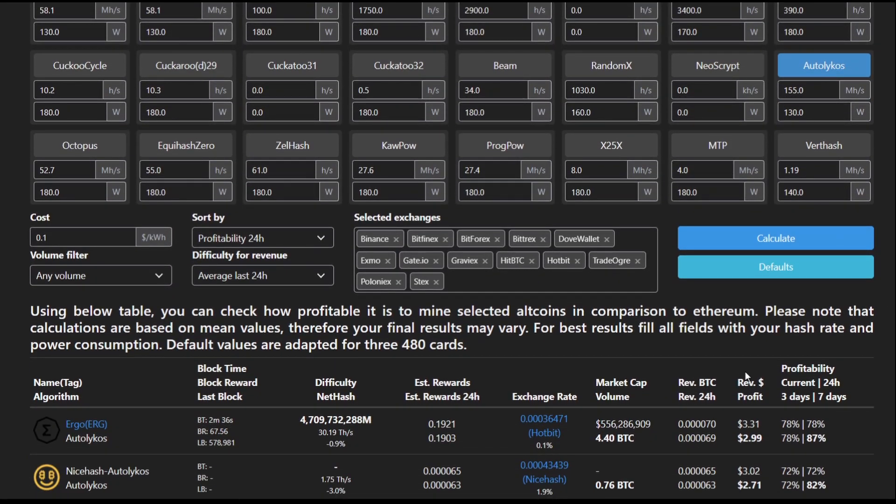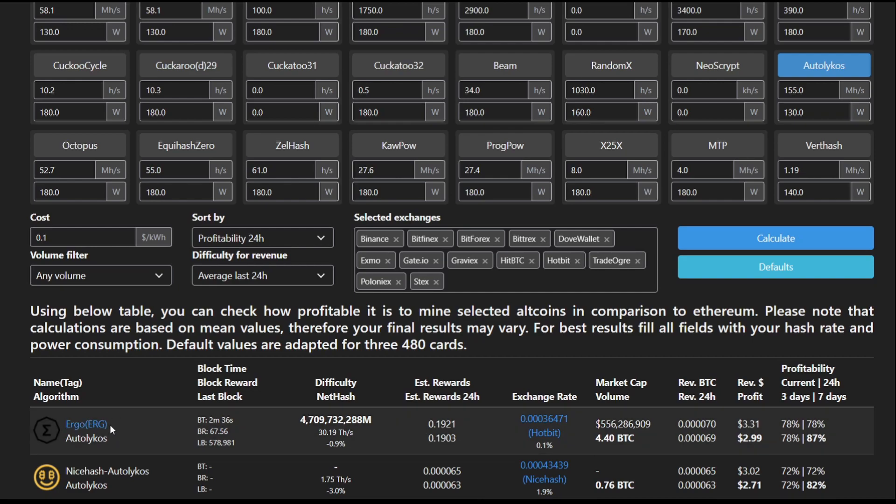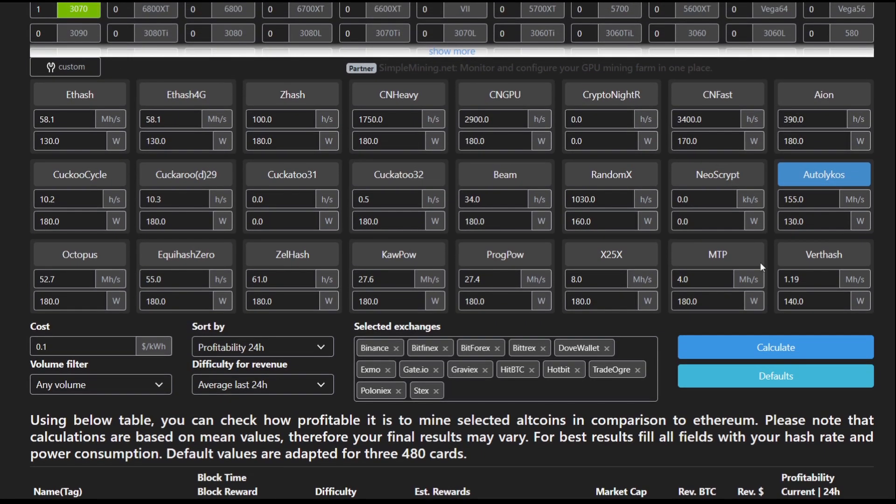So they're saying a 3070 should really produce — for the cost of electricity I'm just going to use $0.10 per kilowatt hour, 10 cents per kilowatt hour. You can see here for Ergo, mining normally (not NiceHash), we should be getting revenue of $3.30 per day, which works out as a profit of $2.99 per day. For a 3070 on the Ergo algorithm, they're saying you'd be getting 155 mega hash at 130 watts.